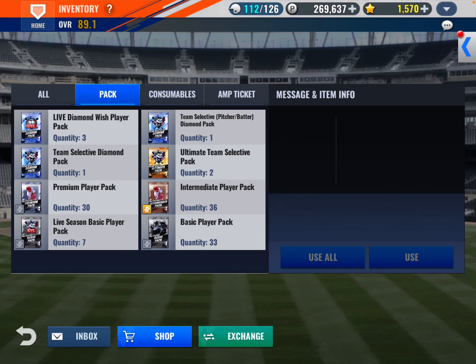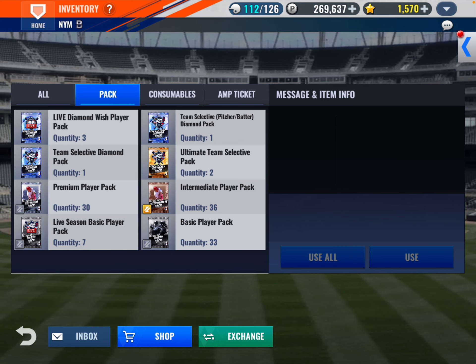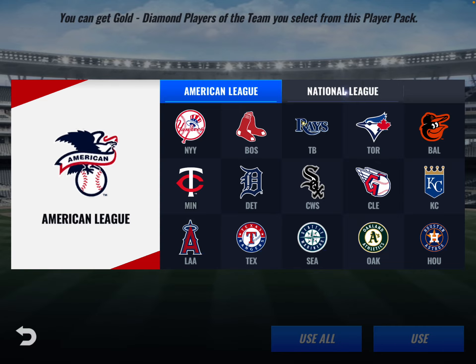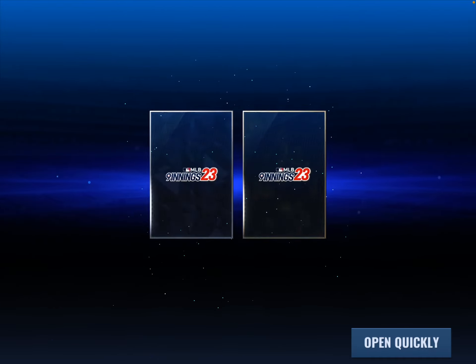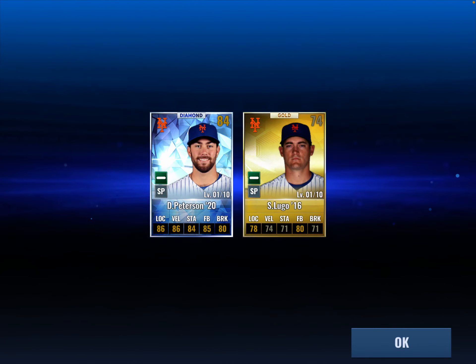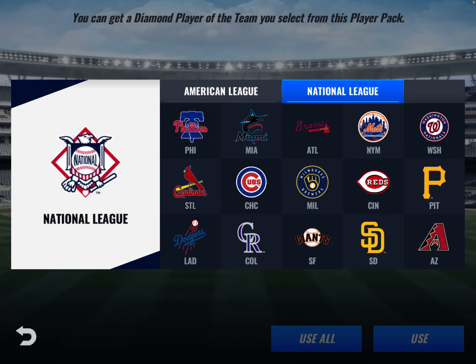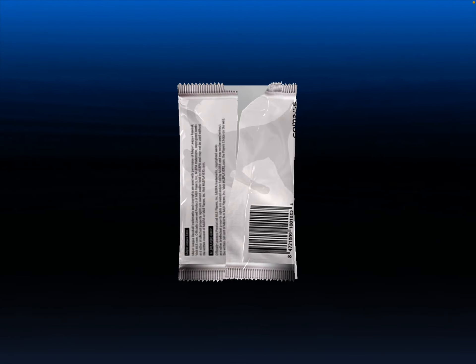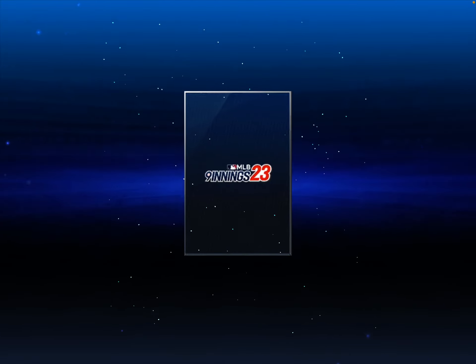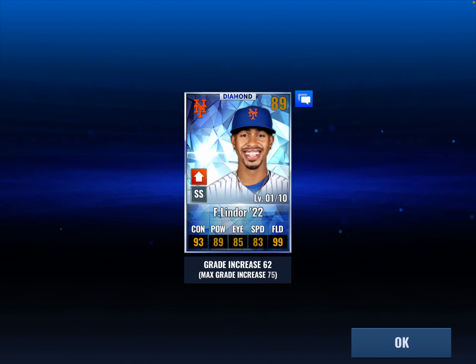We've got packs remaining: premium player, ultimate, team selective, team selective diamond, and a pitcher/batter. We'll do team selective — Mets, use all. Let's open the ultimate ones together for some diamonds. We get Seth Lugo and Peterson from 2020. Then the team selective diamond — we're guaranteed a diamond here — and that is going to be Francisco Lindor from 2022. That's gonna be good.